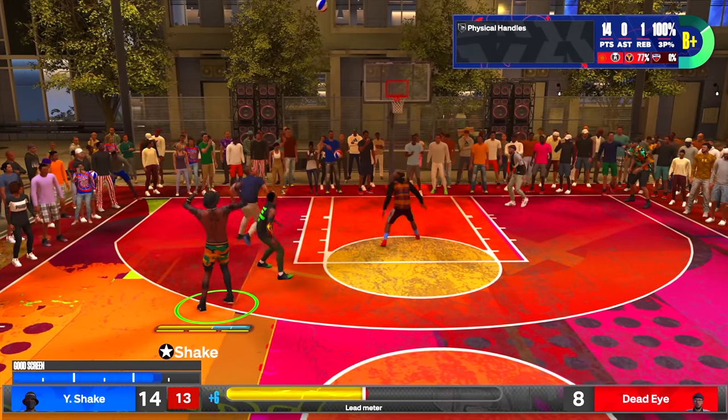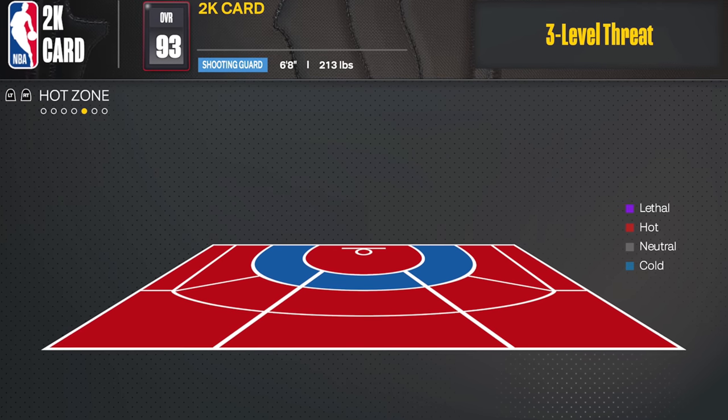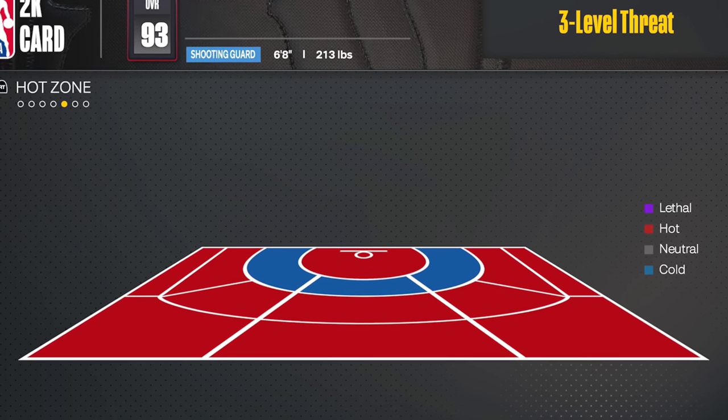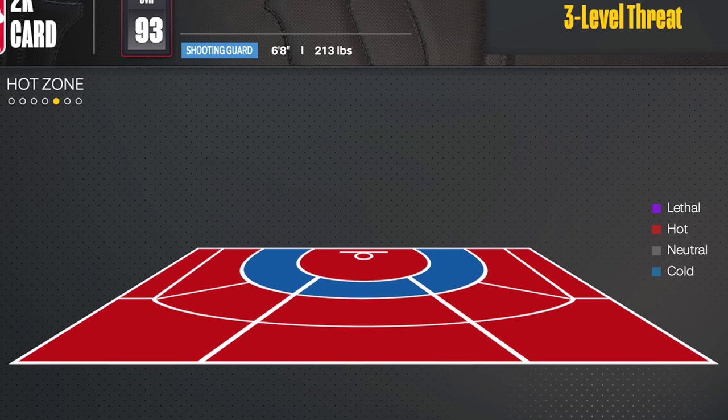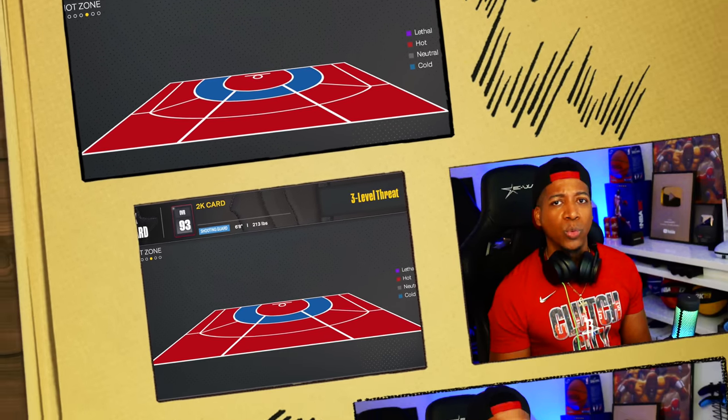Use this method to get your hot spots. If you want my jump shot, the link to that video is in the description. After clearing Sunset and the Point on a brand new build, this is how it looks — make sure you get your jump shot attributes up first so you won't have any problem getting all of your hot spots.